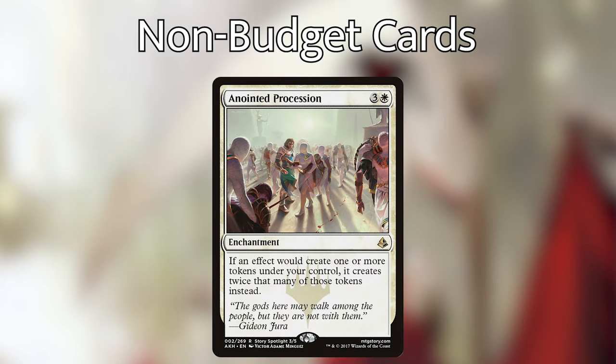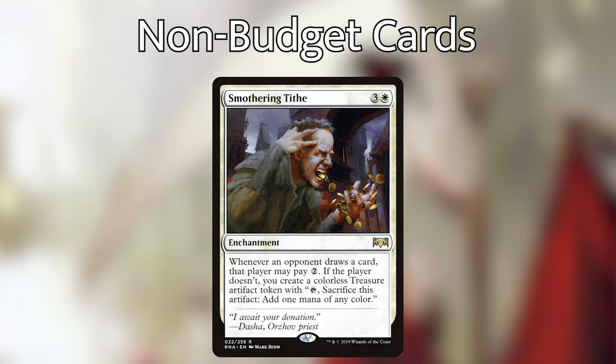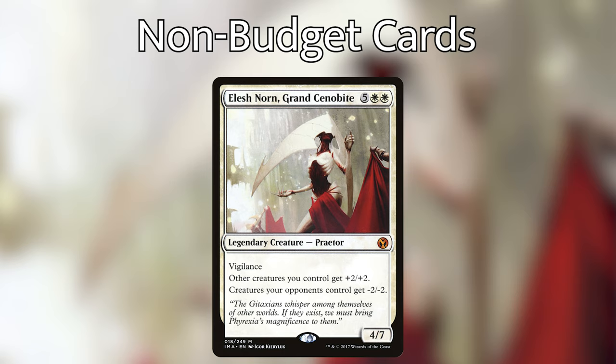First off, we've got Anointed Procession, which is an amazing enchantment that has spiked up recently — it's basically Parallel Lives in white. Whenever you make a token, you make twice that many. There's also Elspeth, Sun's Champion, which is a house of a planeswalker in this deck — her plus one makes three 1/1 soldier tokens, her minus two wipes away all the super powerful creatures your opponents have, and her ultimate gives all your tokens +2/+2 and flying. Smothering Tithe is another card you might want to put in, as it gives you a ton of treasures and taxes opponents. And then Elesh Norn is an amazing card in this deck, giving all your creatures +2/+2 and all your opponents' creatures -2/-2 — she takes over games just by herself.